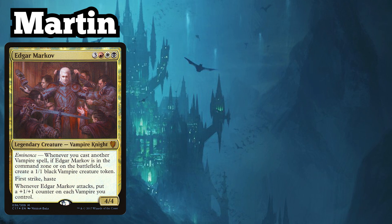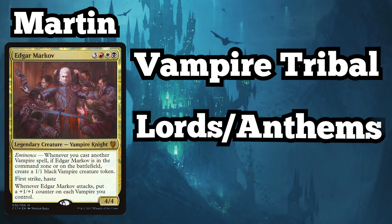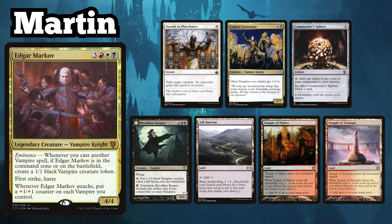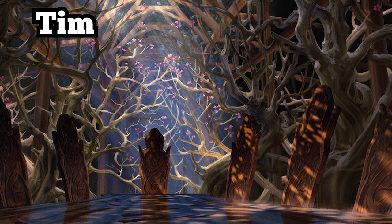But that is enough of that — let's take a look at those opening hands. I am playing my Edgar Markov Vampire Tribal deck, which has experienced a number of upgrades since it last appeared on the channel. The deck still runs a hefty number of Lords and Anthem effects, as well as a heckload of removal spells for dealing with my opponent's pesky permanents. I keep an opening hand consisting of Swords to Plowshares, Legion Lieutenant, Commander's Sphere, Bloodline Keeper, Ash Barons, Temple of Malice, and Temple of Triumph.